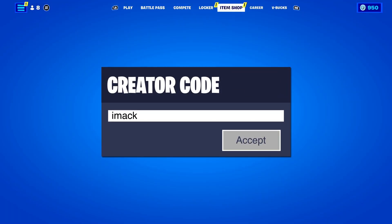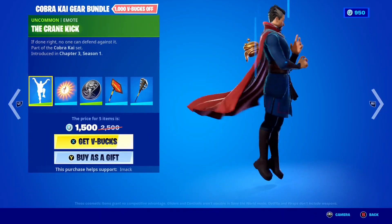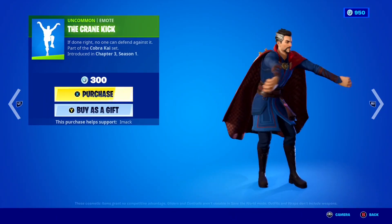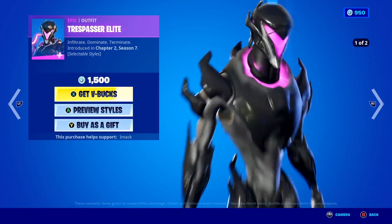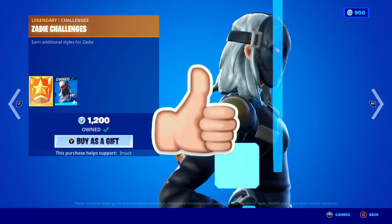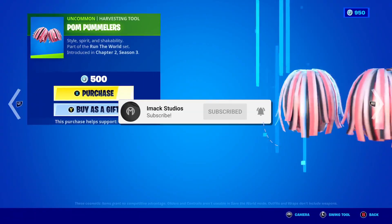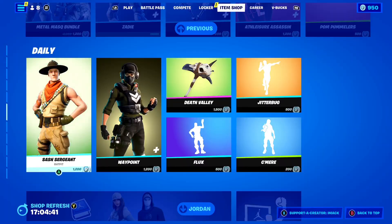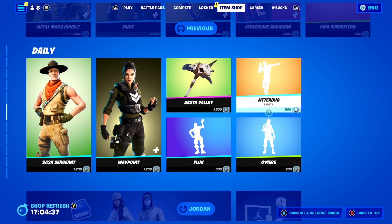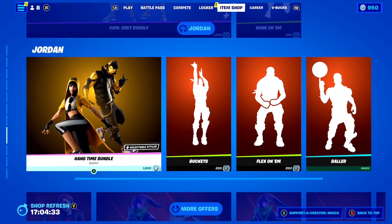I'd like to let you guys know that I do gift my subscribers all the time here on the channel. So if you would like the chance to receive a free gift in Fortnite, all you guys have to do is smash the like button down below and subscribe to the channel with the post notification bell turned on. Once you've done that, comment your Epic Games username down below in the comment section so I can add you guys on Fortnite and send you a free gift.